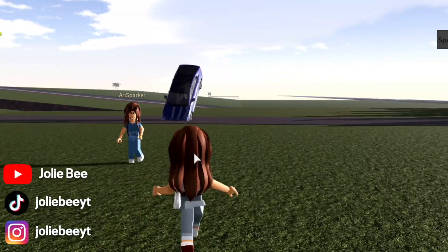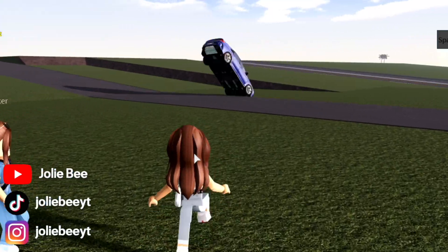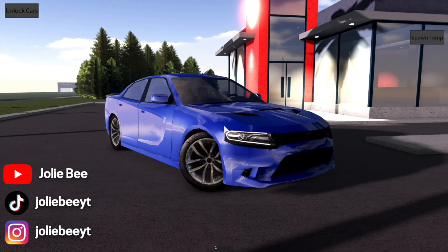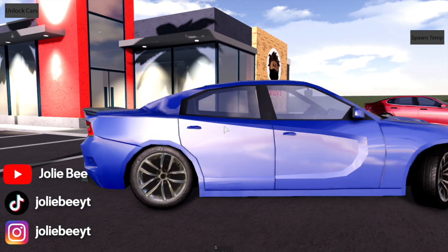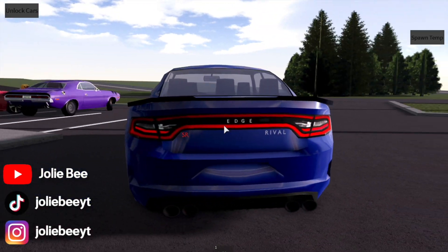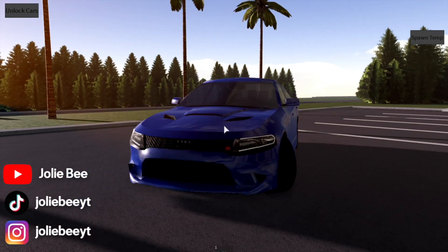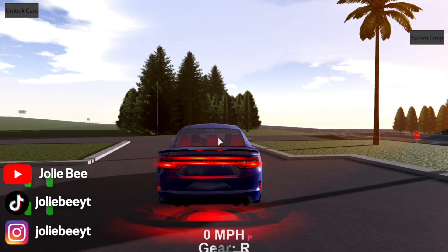So this is the first car the game has — it's a Dodge, and right now it is in blue. This is what it looks like, here's the back and the other side. These are the brake lights and the blinkers.